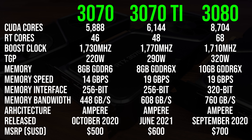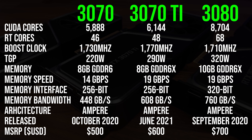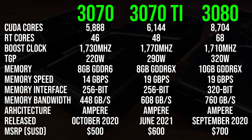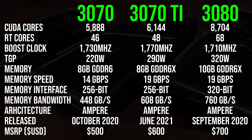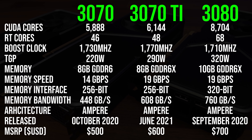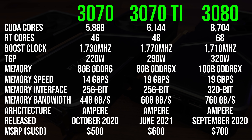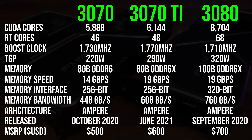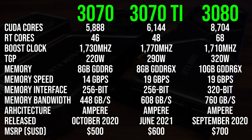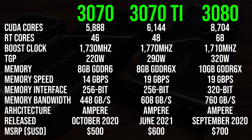The 3070 Ti only has 4% more CUDA cores compared to the non-Ti card, while the 3080 has a much larger difference with almost 42% more CUDA cores than the Ti. The 3080 has 2GB extra VRAM over both 3070 cards, but the new 3070 Ti also uses GDDR6X memory like the 3080. Based on these differences, I'm expecting the 3070 and 3070 Ti to be fairly close together.